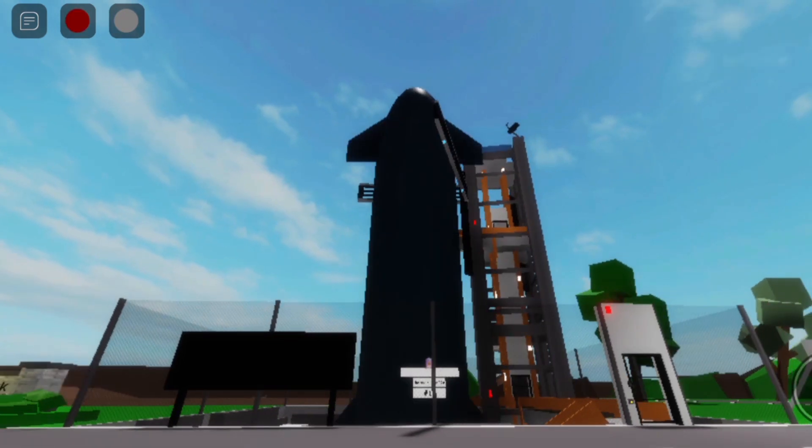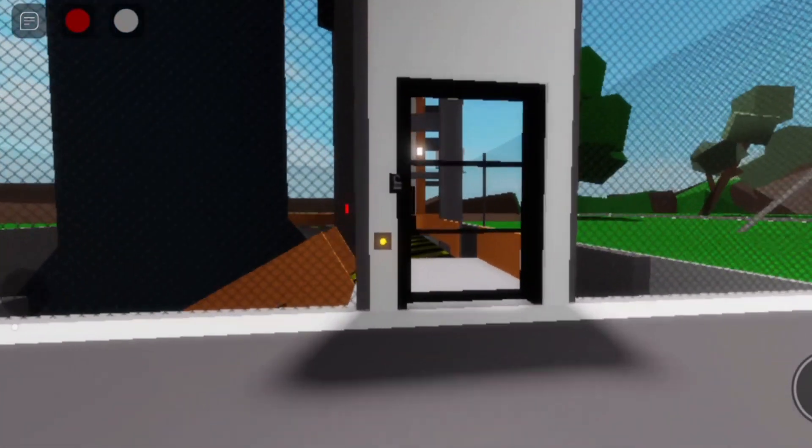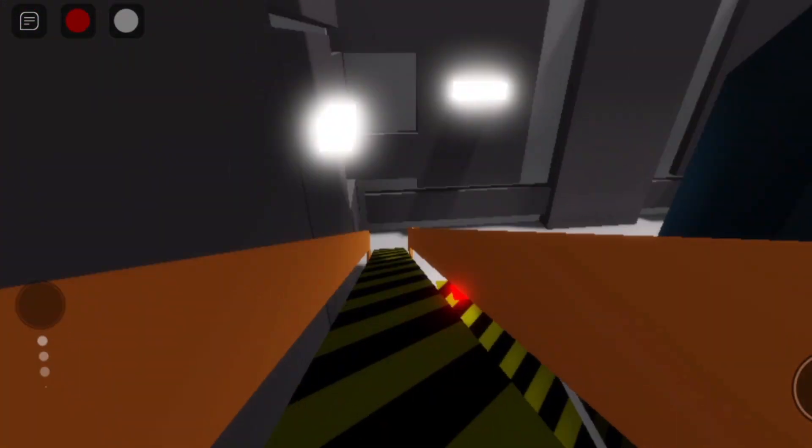The house is a big rocket ship. Let's go inside and see if we can actually launch it. First let's check out the downstairs.